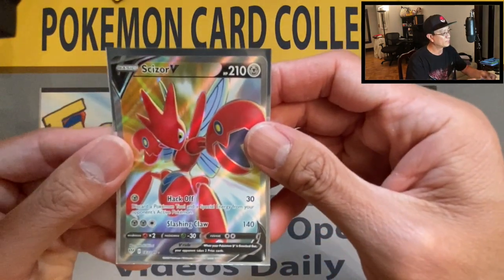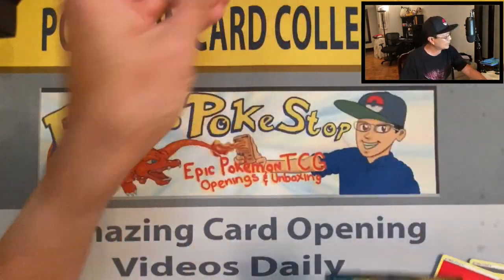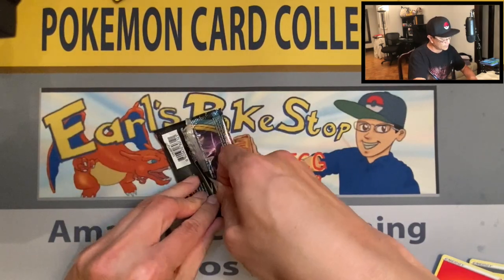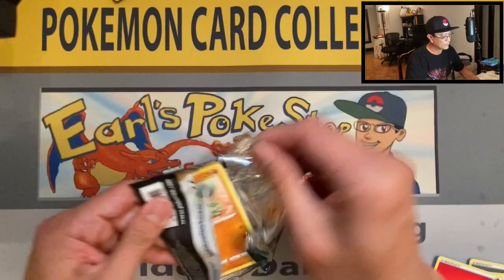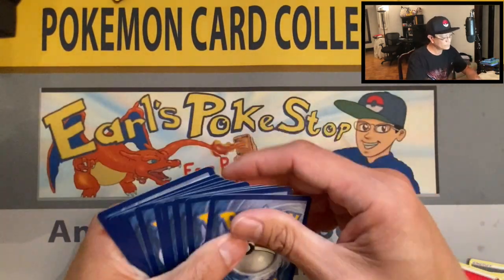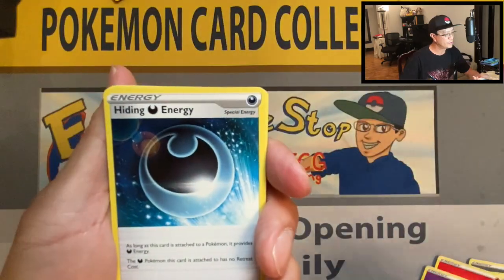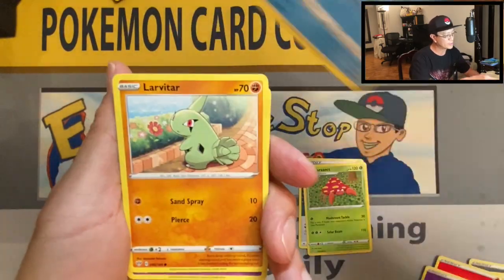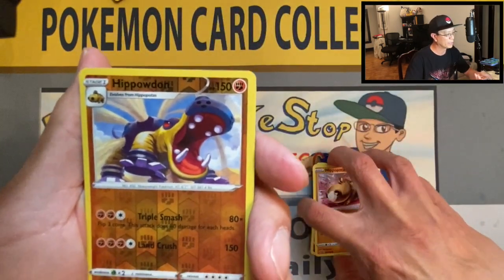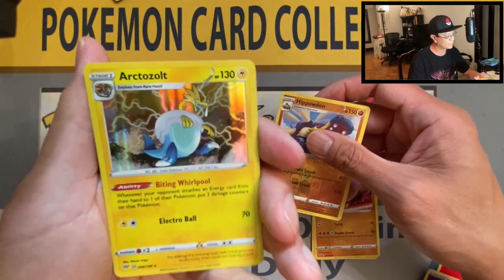That could be the secret rare we've been waiting for! Four packs left, winding down. Psychic energy, Hiding energy, Parasect, Toxapex, Golurk, Golett, Phoebe, Purrloin, Hippopotas, Hippowdon reverse holo, and an Arctozolt holographic art — nice!